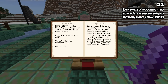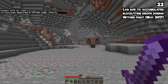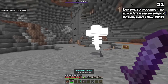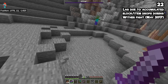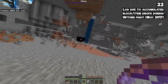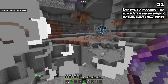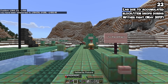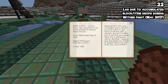Number 22: wither boss lag resulting from accumulated dropped items and blocks is a very big problem if you play on mobile. The Bedrock Wither is harder than the Java one in several ways, including that it destroys many more blocks in its second phase. Every single block gets dropped as an entity, so all the entities from the first half of the fight, plus Wither skeletons, plus everything else combined makes for a very, very slow game. This is a bug from May of 2017.